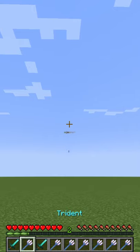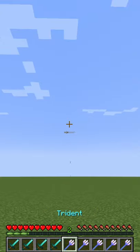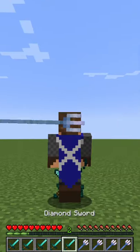As you can see, I've got a sword going into my hotbar. Now what's going to happen is these tridents are going to come flying back, and as you can see, they're going to follow me around.